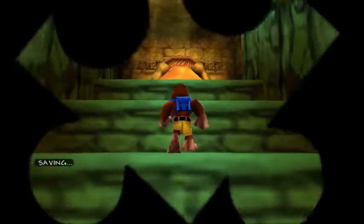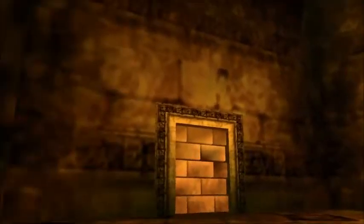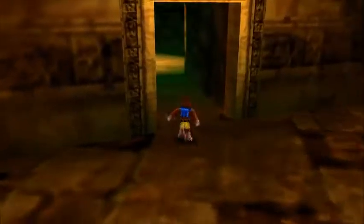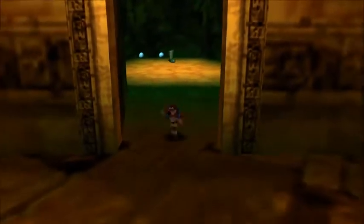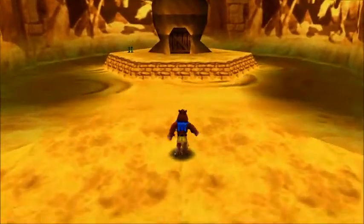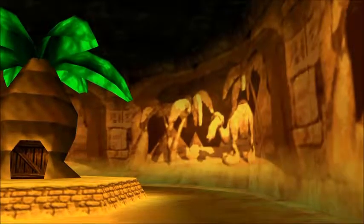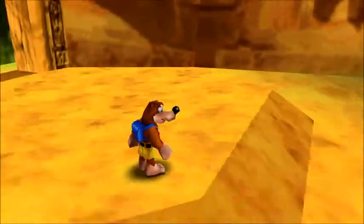Now we can get that jiggy inside of the Gruntilda statue pretty soon, I think. We're in some kind of Egyptian-type room, which is cool. That is the entrance to world number six. I like the pictures on the walls — there's pyramids, palm trees, and a camel. A camel named Gobi. You will meet him later.